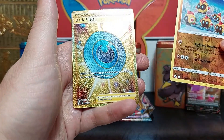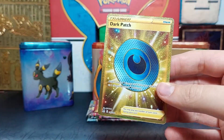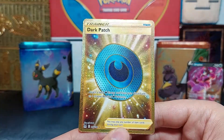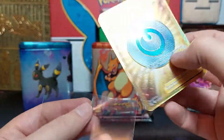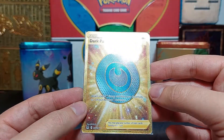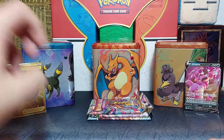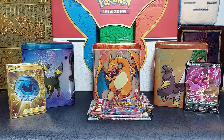We've got a reverse Falinks, and it's the boys with a golden card at the end — it's Dark Patch! Is that any good? I don't know, but it is a gold card. Dark Patch — it looks like something I've already pulled. I remember this card from before but I don't remember if it was a gold or a full art. Anyways, it's a gold card and gold cards usually go for at least early double digits.